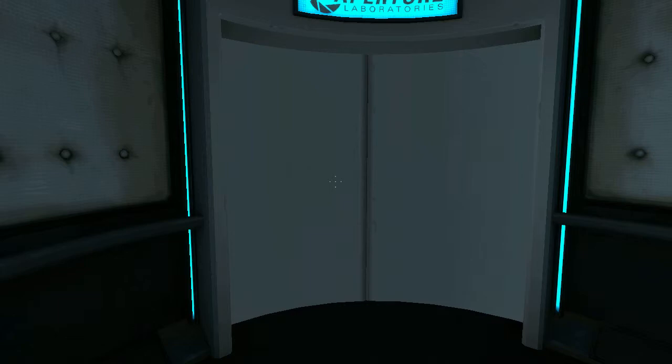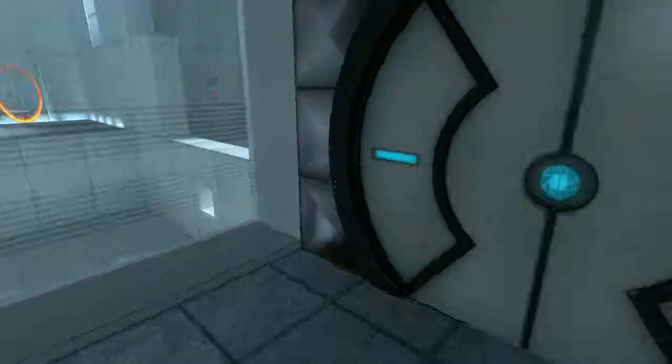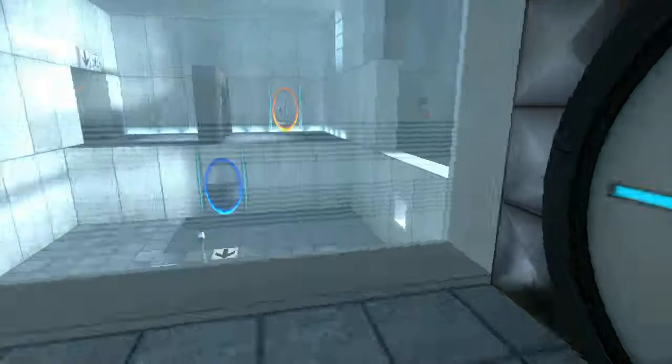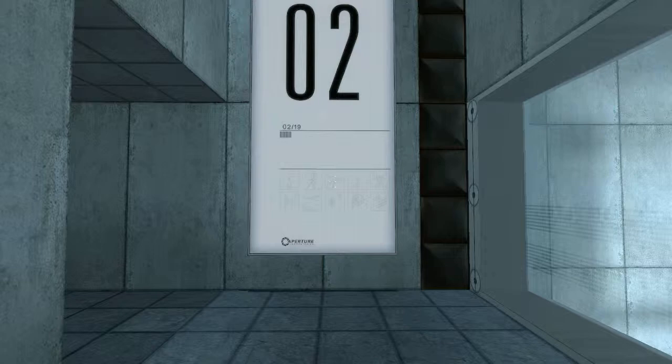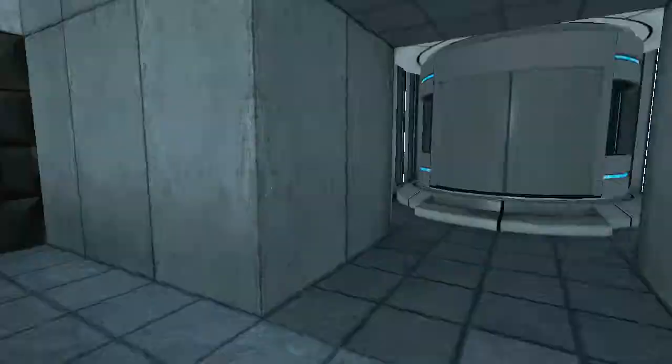You're doing very well. Please be advised that a noticeable taste of blood is not part of any test protocol, but is an unintended side effect of the Aperture Science Material Emancipation Grill, which may, in semi-rare cases, emancipate dental fillings, crowns, tooth enamel, and teeth.